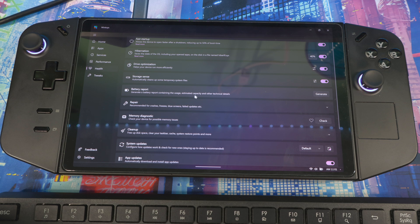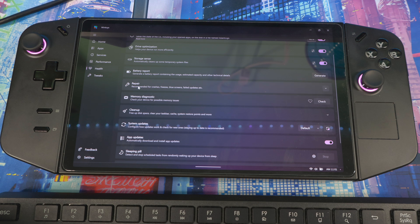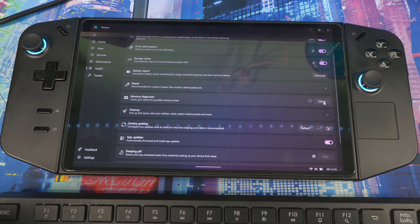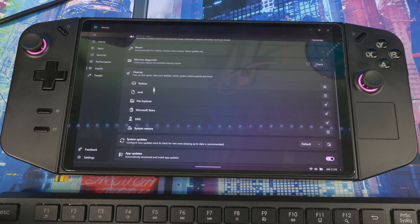There's a battery report generator that shows usage, estimated capacity, and technical details. The Repairs section is recommended for crashes, freezes, blue screens, or failed updates — you can select each scan option and it will check your system, similar to running command-prompt tools but without typing anything. Memory Diagnostics reboots your device and checks memory for issues. Cleanup frees up space by clearing taskbar cache, system restore points, junk files, and more.